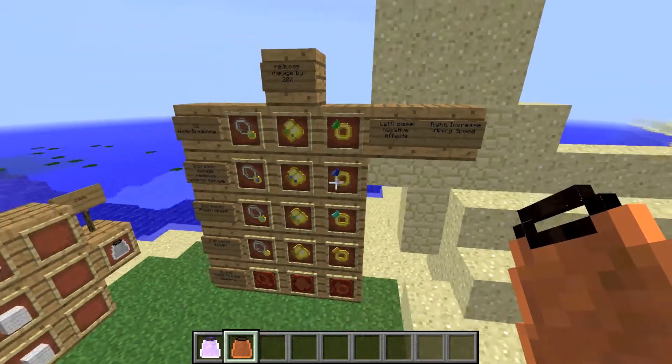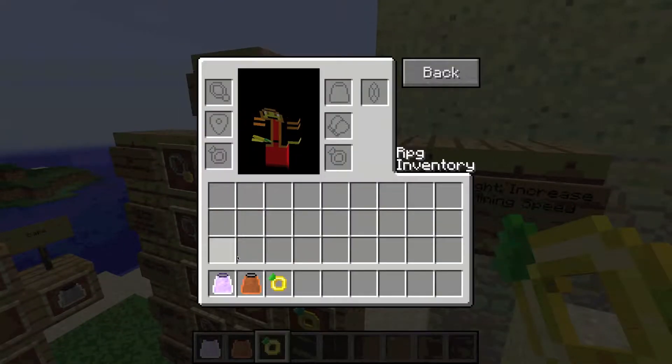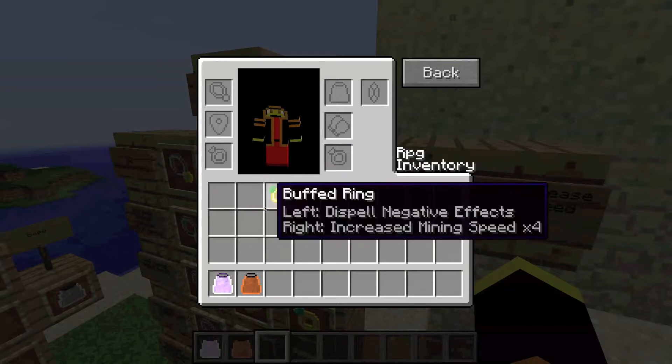If I get two of these and go to my RPG inventory — this is the RPG inventory. This is for the Beast Master, which is for the classes and stuff. If the ring goes on the left side, it dispels negative effects, and if it goes on the right, it increases mining speed by 4%.